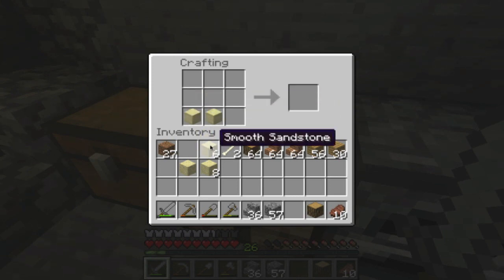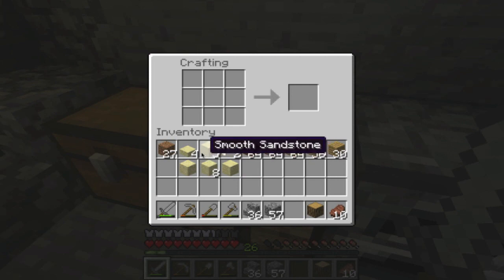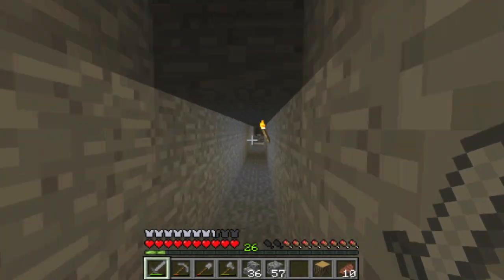You can also make chiseled sandstone, which is a decorative sandstone — so you don't actually have to wait until you find a desert temple to get these resources. You can make them yourself with sandstone. And if you find a desert well, you've got a huge amount of sand to work with.